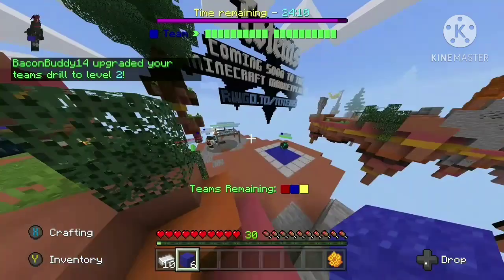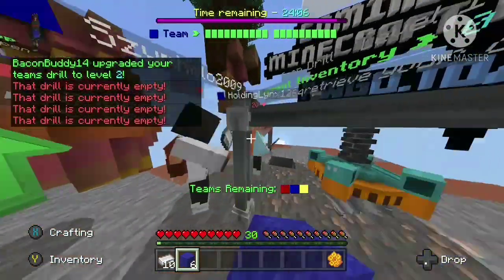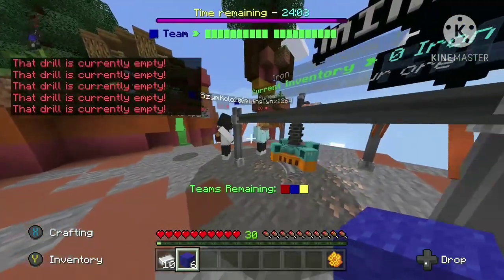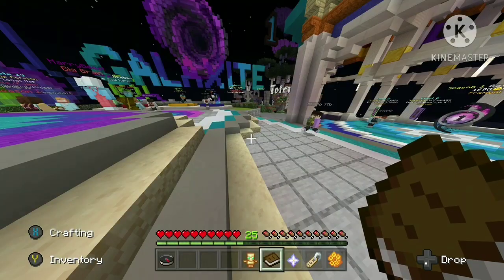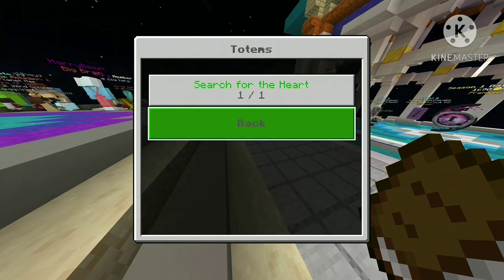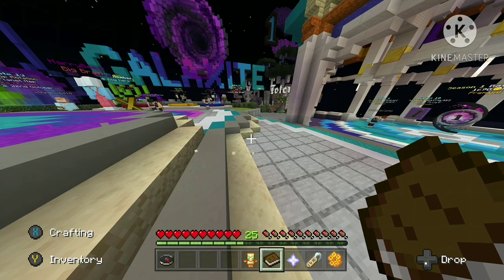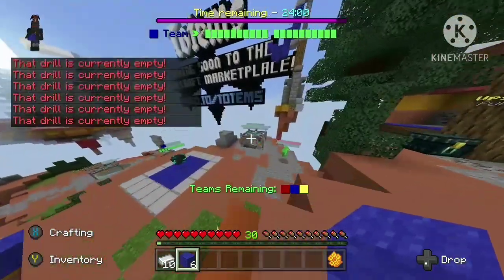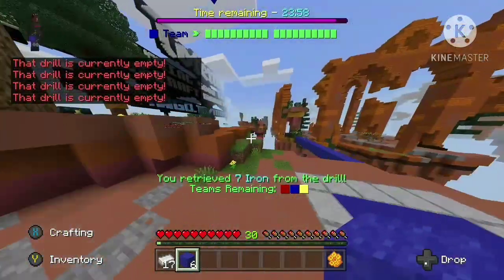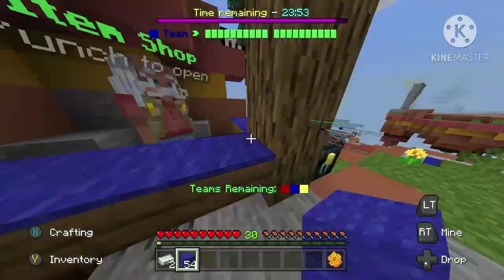One thing I will say is it's kind of strange: if you go to the achievements in your hotbar in the hub, it says like one out of one for the Totems thing. I don't know if that means there's going to be more — I don't think there will be more — but it is kind of strange that it's in the achievements and says one out of one. So that's it for all of the promotion stuff.